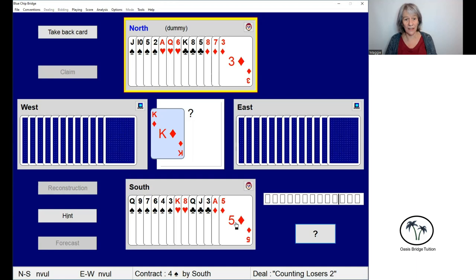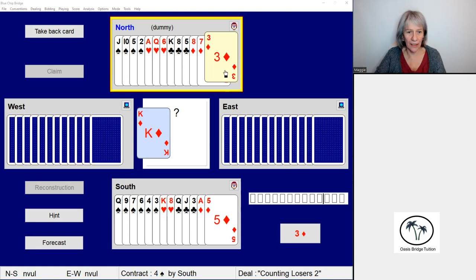What about drawing trumps? Do we need to draw trumps first, because that's often the advice. Well, when you're trying to get rid of losers it's quite often the case that you need to stay in control while you're setting up your tricks, because once your opponents get in they can actually take over and win their four tricks. Let's see how that works in the play.